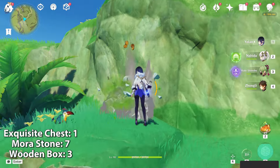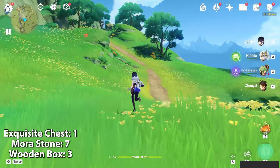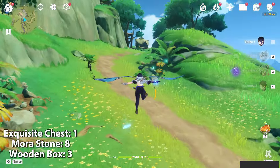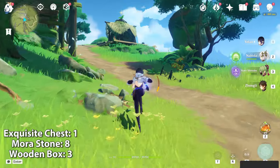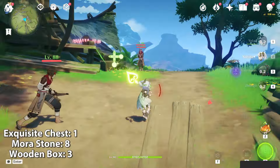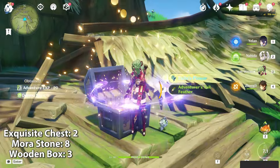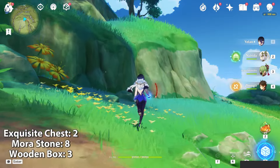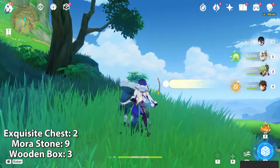And here's two. Just follow the route and there will be some Eremats guarding chests. Near this house there will be a mora stone. There he is. Nice.